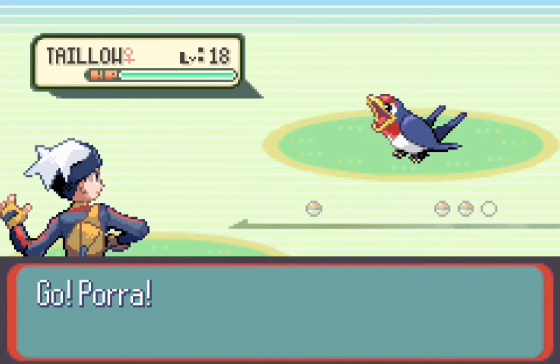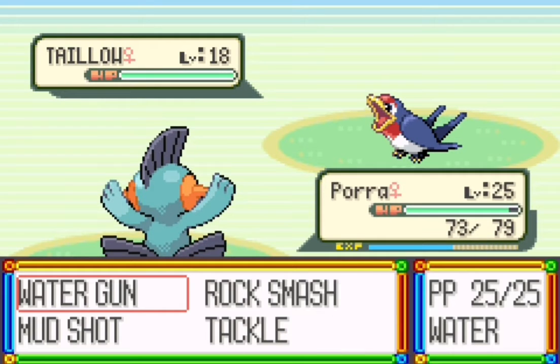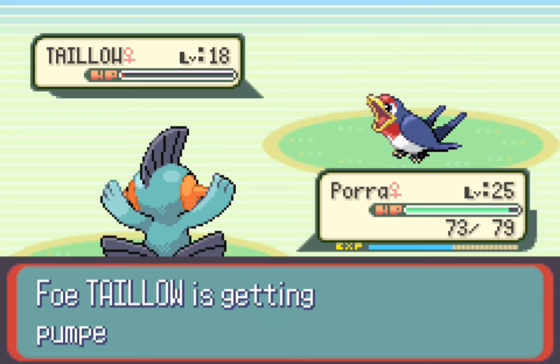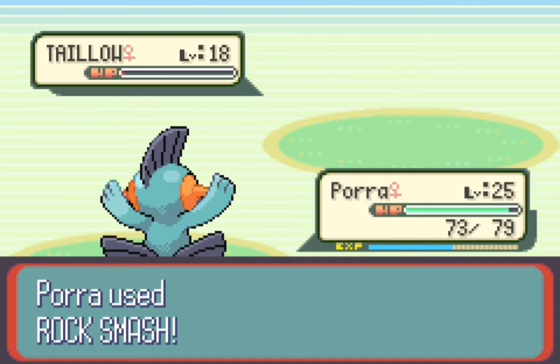Picnicker Carol has a Taillow. Let's hit it with Water Gun — we don't quite get a one-hit KO unfortunately. Let's do it with a Rock Smash to knock it out.